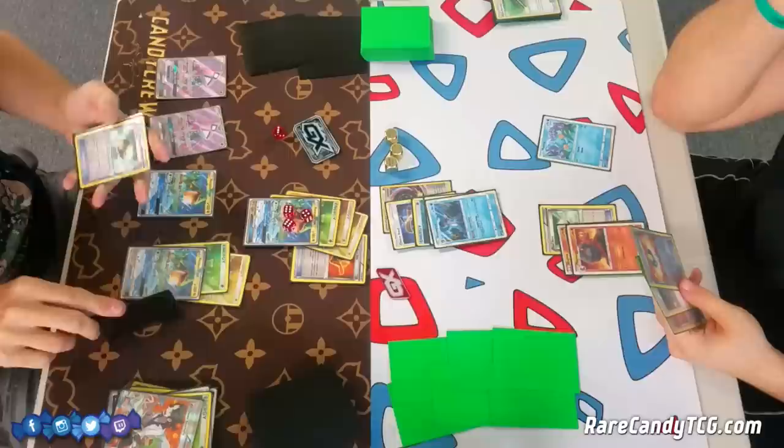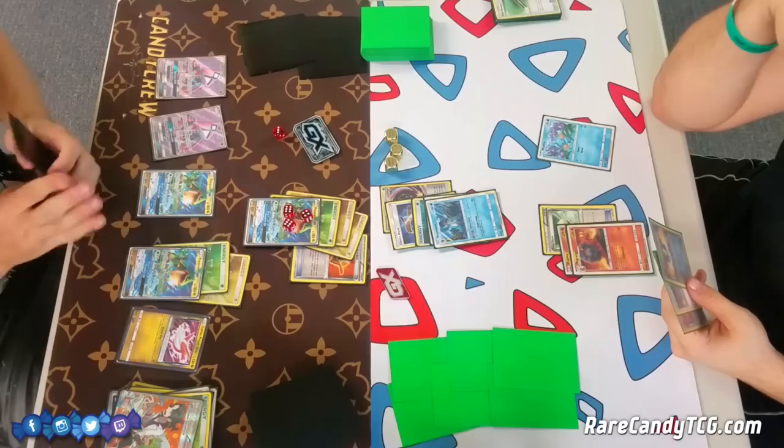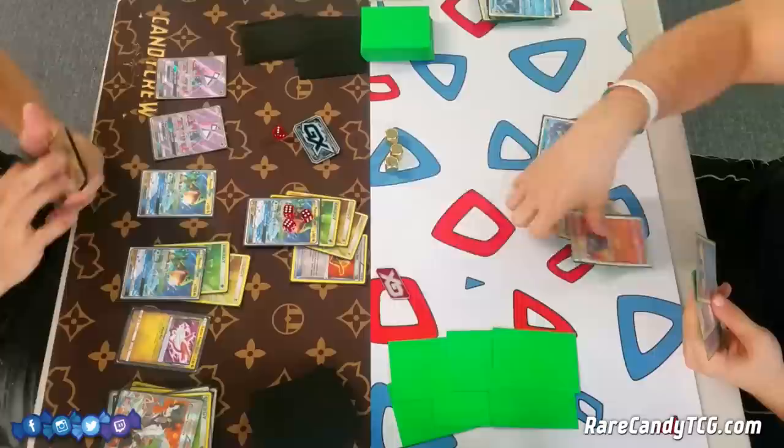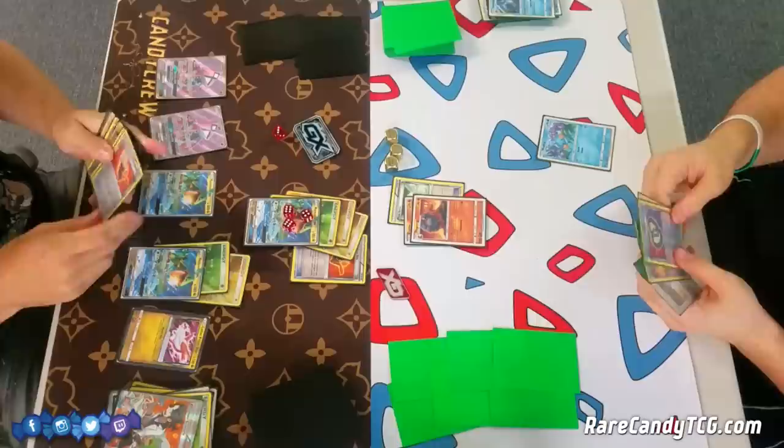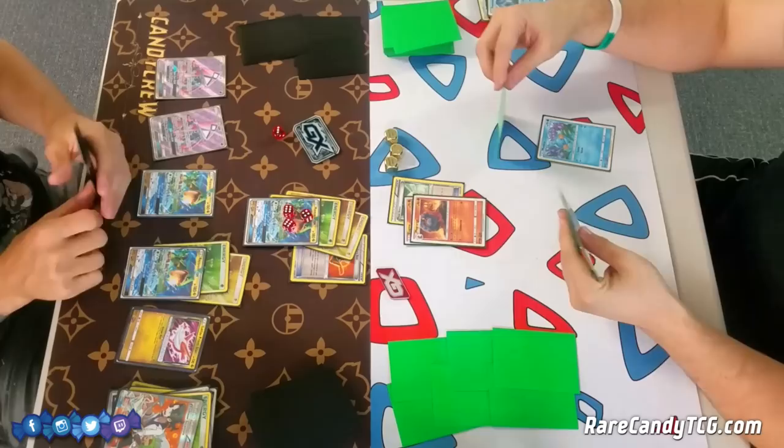I have a Fighting Fury Belt down, and I get down a Latias Prism Star as well. If Corey is able to take a return KO next turn, Latias Prism Star is a nice Pokemon to pivot to — for a single energy it does 30 damage and attaches a basic energy from the discard pile to each of your basic Dragon Pokemon. So it could be useful if I'm unable to return KO a Swampert.